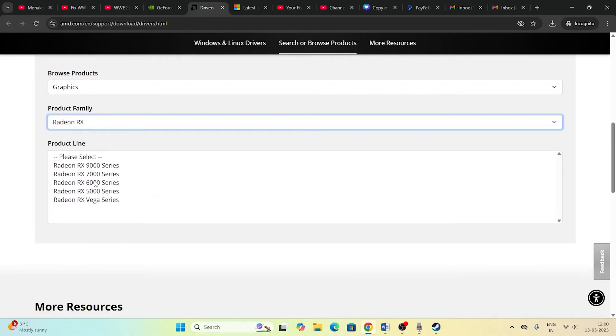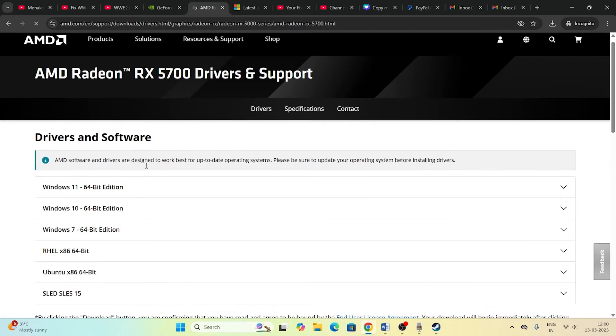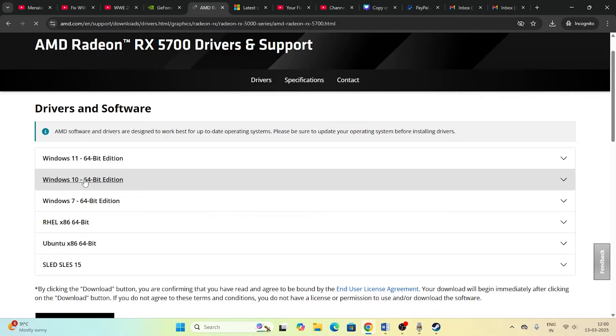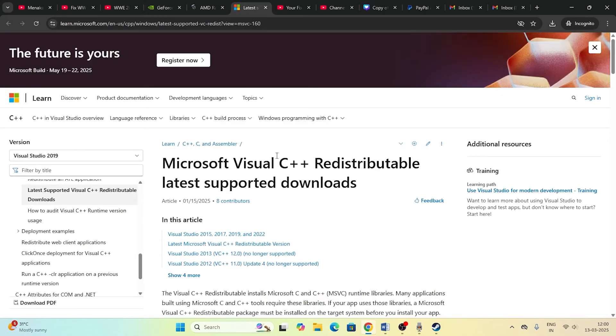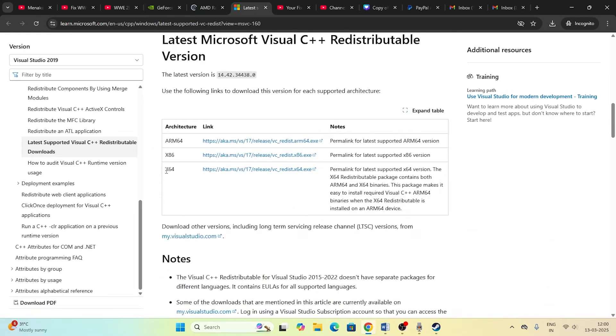For AMD users, go to the AMD driver page, select Graphics, find your GPU series such as RX 5000 series, and submit. Download the driver for Windows 11 64-bit or Windows 10 64-bit depending on your system. You can also try installing Microsoft Visual C++ redistributables — download the x64 version if your system is 64-bit, or x86 if it is 32-bit.